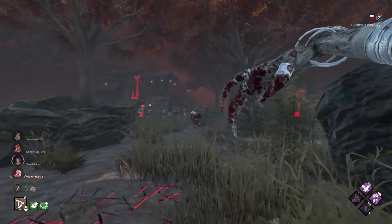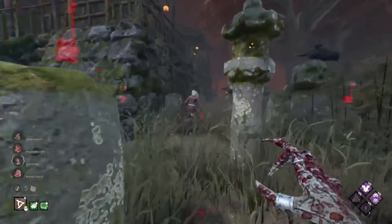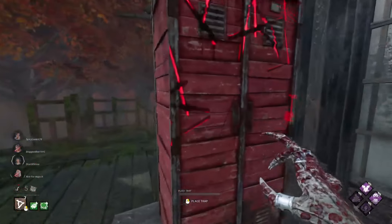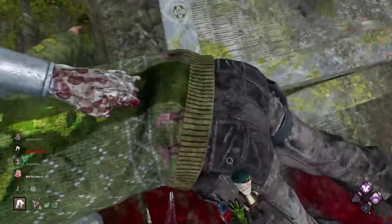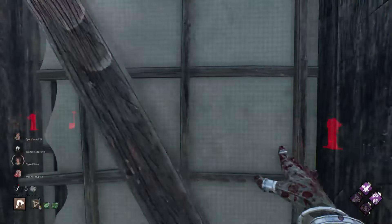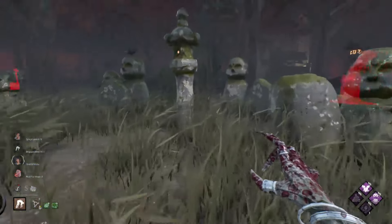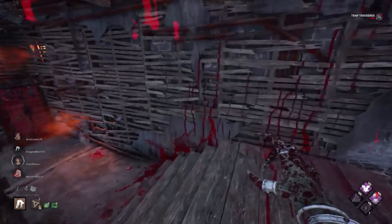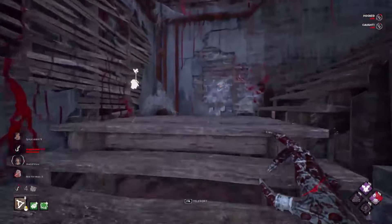Let's go for this generator because we know this one had a lot of progress previously. Put a trap down. We'll hit you there. I was really tempted to swap the build for one that had Franklin's on it. He jumped into the locker because he saw me on the teleport there — that's pretty funny. We have basement though, he doesn't have Boil Over, so we can just go up and over. We lose the generator but that's fine, we have time to get this. So that'll be quite difficult for him to handle.